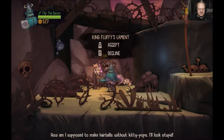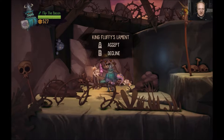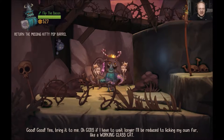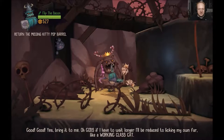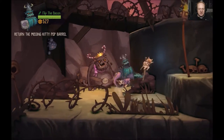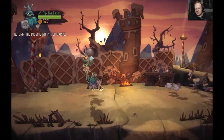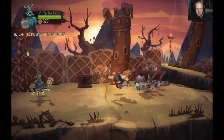How am I supposed to make hairballs without Kitty Pops? I look stupid! We'll accept that quest - oh good, very good. Bring it to me - oh my goodness, if I have to wait any longer I'll be reduced to licking my own... We got both of these here - the kitty cat and he's holding it. It's really gross but kind of funny him wanting to spit up hairballs. Take that! Then we'll hit this and the pig will end up shooting.